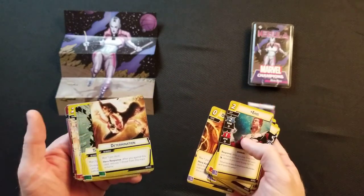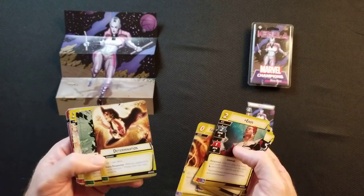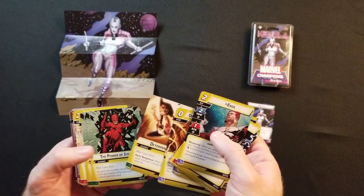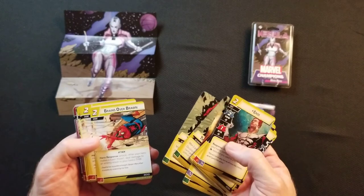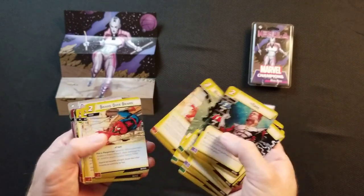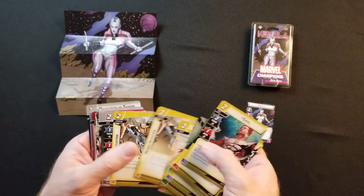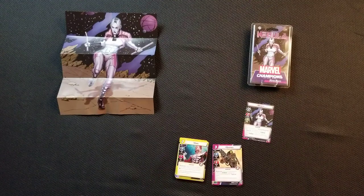Determination — this is interesting, there's no cost for it, kind of interesting. Then you have Power Justice — these are in regular decks. Brains over Bronze — three of those. Then you have Heroic Intuition, which I believe is in some of the other decks. There's the Attribute deck.